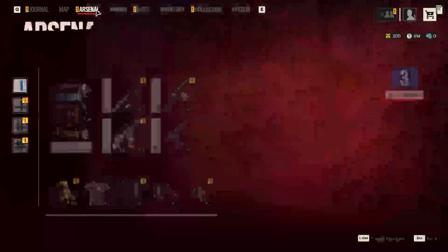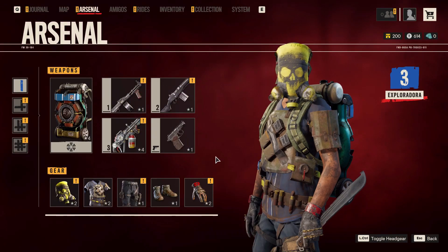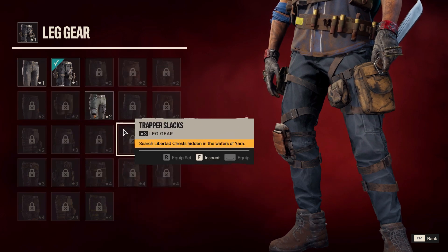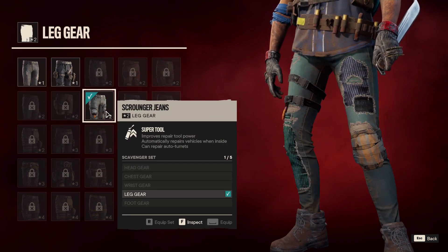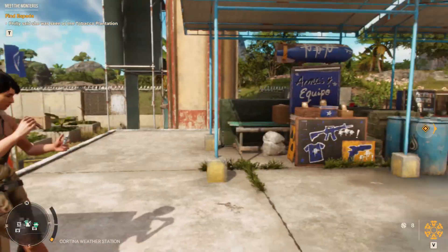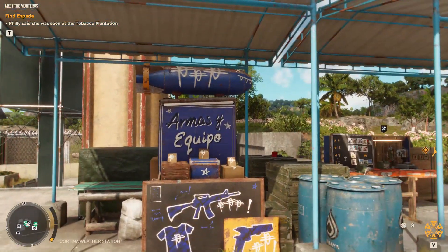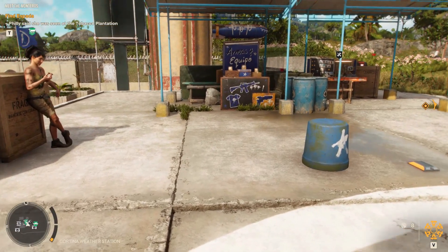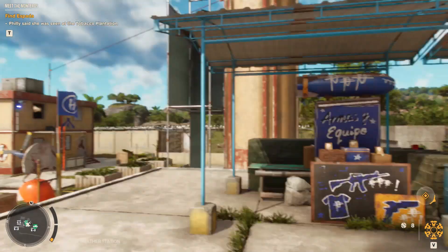Equip them by pressing Tab, going to Arsenal, then scrolling down to your pants slot and selecting Scrounger Jeans. Press Spacebar to buy them. You can find them anywhere you see the market icon on your minimap radar.